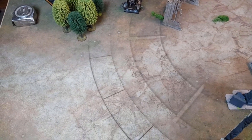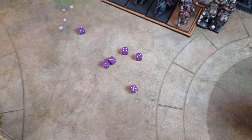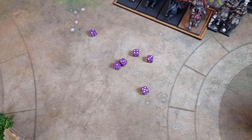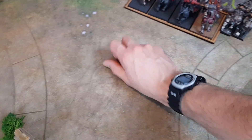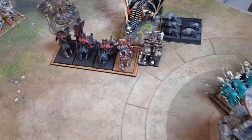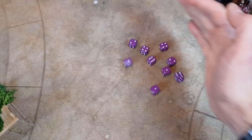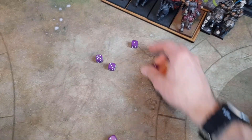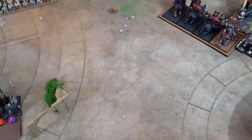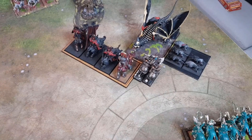As expected, the Gorebeast Chariot ploughed straight through the Dire Wolves with impact hits alone and moved on up. Going to the big one — the Exalted Hero has six attacks in total thanks to Frenzy and the plus one from his magical weapon. Only strength five versus toughness six — fives to wound — nothing. Knights have one from the Juggernauts and two there, all same stats. Hitting on threes, wounding on fives again — only one wound done. Six-plus Regen — one wound through.